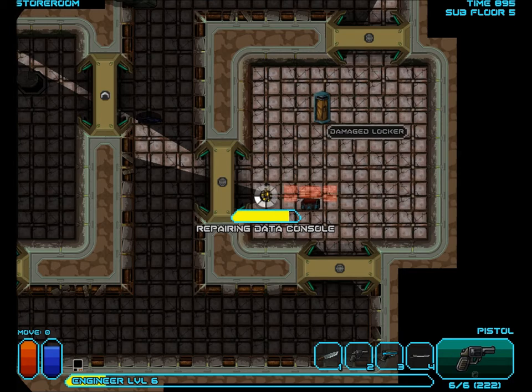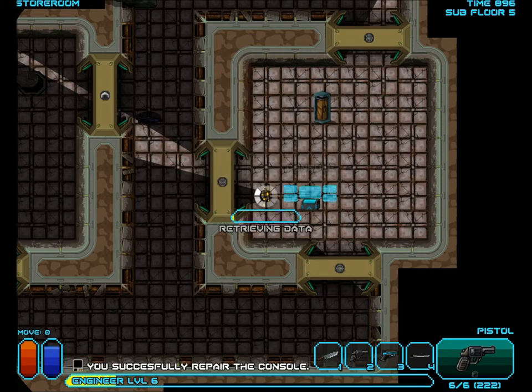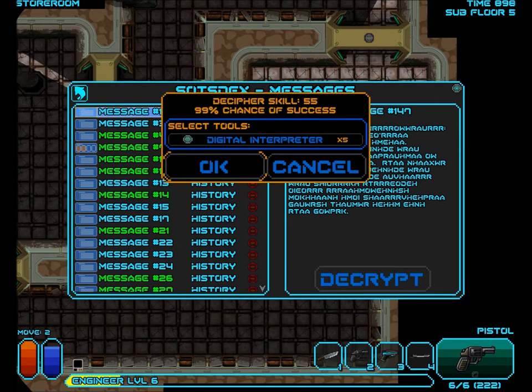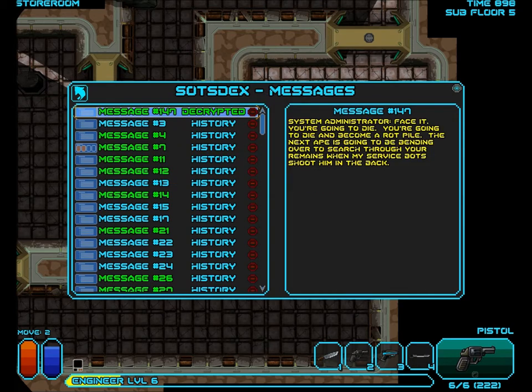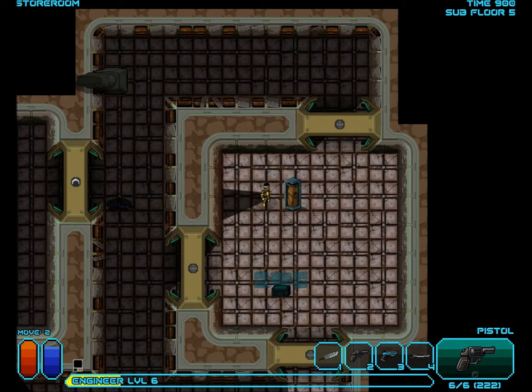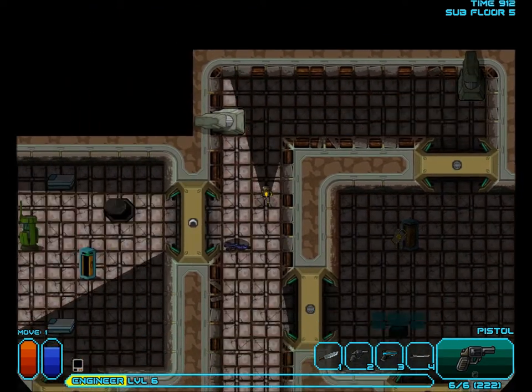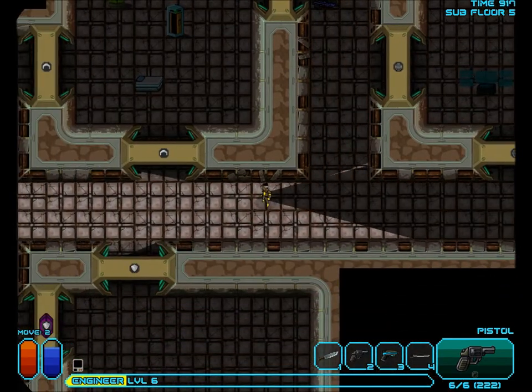I should've opened this first just in case something good came out of it. Oh, it actually repaired — we can just hack this immediately. And we got a message — decrypt. I don't even need the Digital Interpreter. System Administrator. Face it, you're going to die. You're going to die and become a rot pile. The next ape's going to be bending over to search through your remains when my service bots shoot him in the back. Correction — they'll have shot all your service bots before you even start searching for a rot pile. I know — I'm the one controlling the next ape. Look at you, hacker.